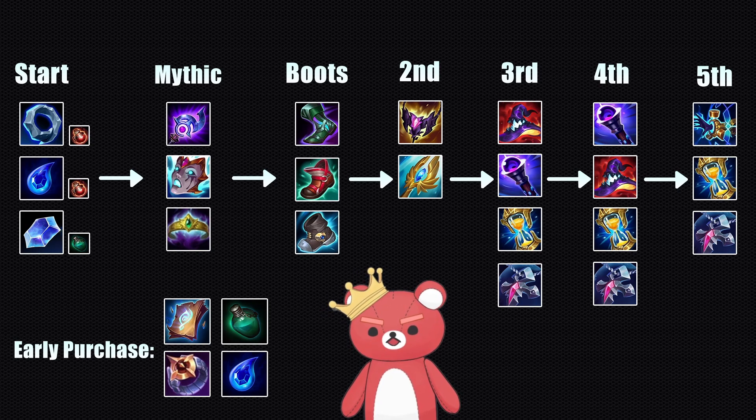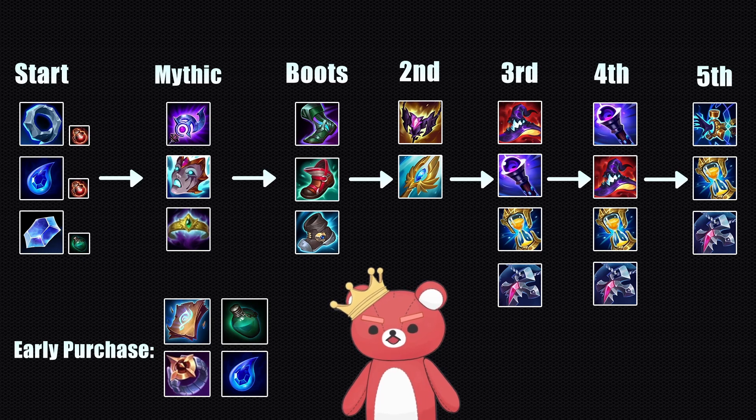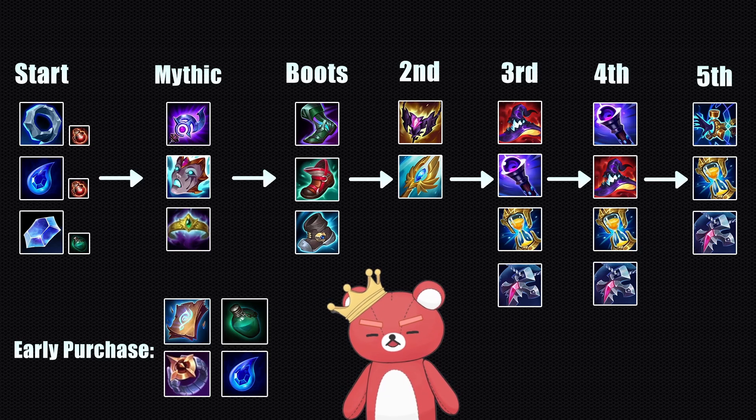In regards to Mythics, you only have three options. If you're playing into three or more squishy champions, you're going to build Luden's — it synergizes nicely with a burst playstyle and overall just has the highest win rate. If you're playing into three or more champions that itemize health, build Liandry's — fights last longer against tanky teams and Liandry's gives you the most damage over time. It doesn't matter if you're the only source of AP damage because it's just going to perform better in those scenarios.